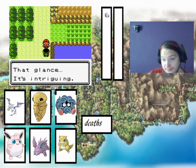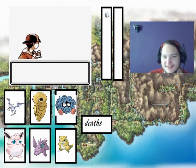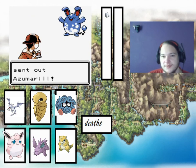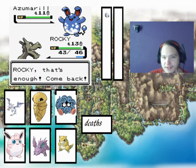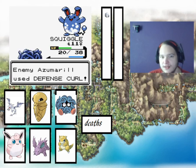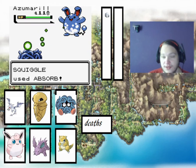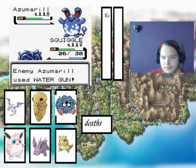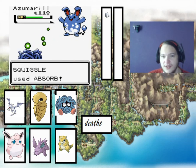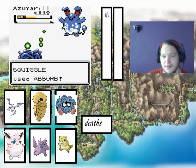I've just walked into another trainer. Trying to make sure I'm going the right way. Going to use a Rollout. That actually counters a lot of what we've got. Squiggle should be fine because water beats grass. Use Defense Curl — that's actually pretty beneficial because we're faster and we can use Absorb. It's doing 3 HP, but we're also taking more of that back. He just totally failed — interesting.